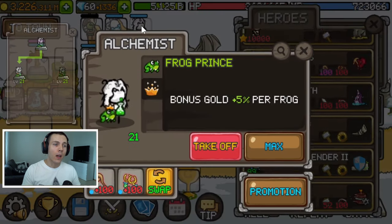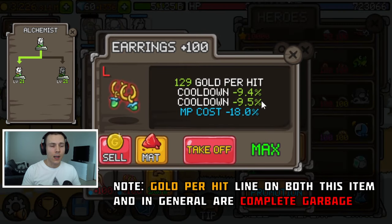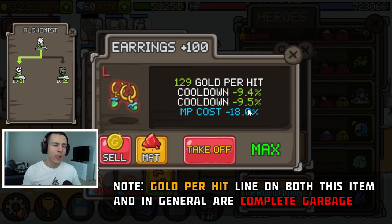Next we have the Alchemist, who turns monsters into frogs and gives you bonus gold. You'll want as much cooldown on him as possible — preferably double cooldown on both items if you have them. If he's consuming your mana too heavily, you can use MP cost reduction runes or lines to ease up on that.